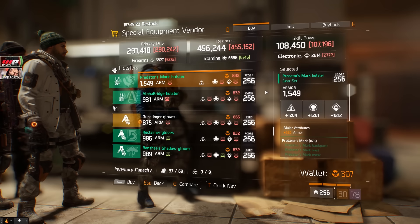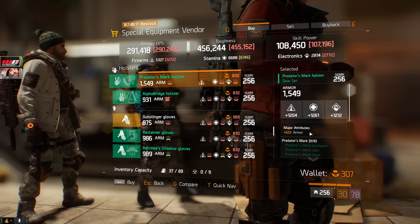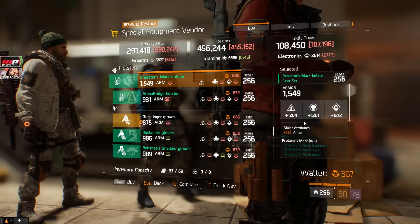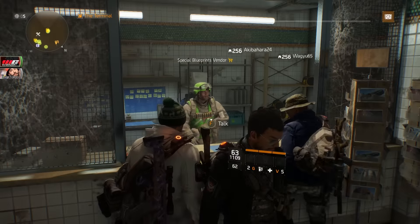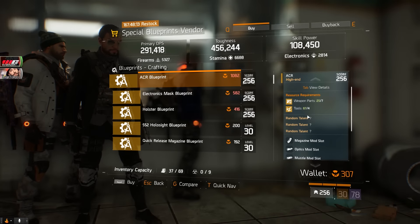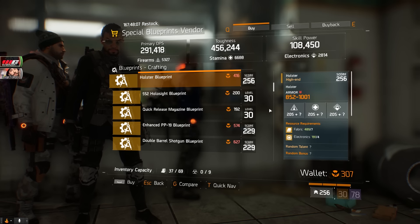Down here the Predator's Mark holster is pretty much god rolled — it's got 1,200 plus on everything and 1,261 stamina with 623 armor. You can find something to re-roll to make it slightly better; I'd probably go for firearms. Over here still in the terminal at the special blueprints vendor, we have the ACR blueprint which I definitely suggest picking up — it's a magnificent weapon. There's also the holster blueprint, which you can craft a high-end holster from.